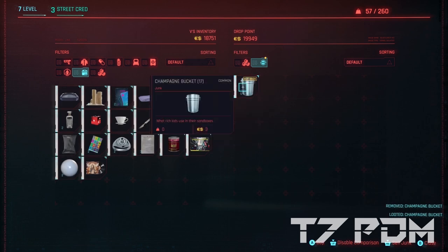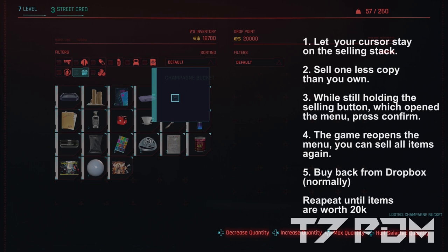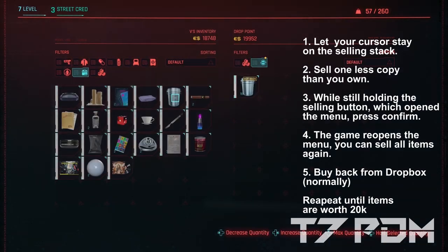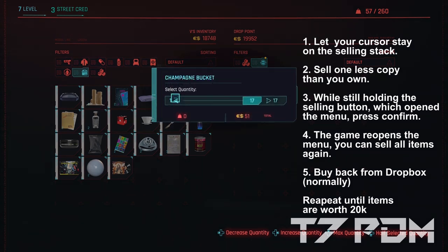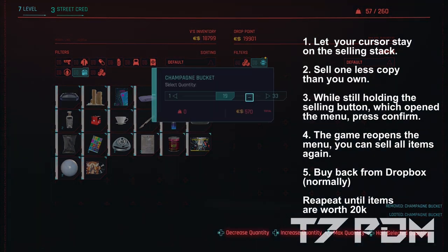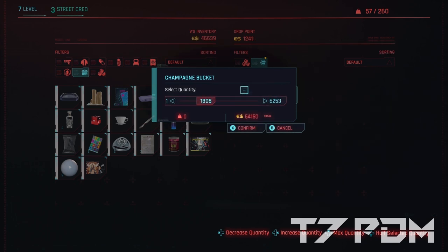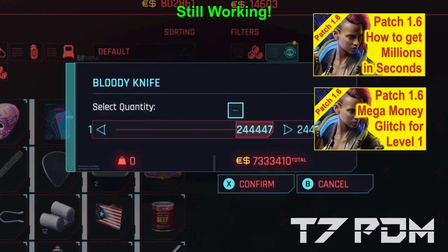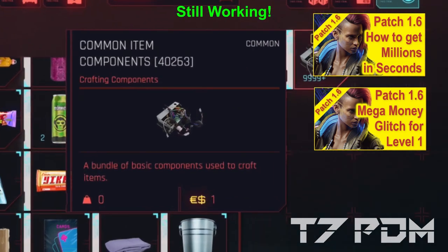So where do we get all this money so early? The answer is simple: there is a money glitch still working in patch 1.6. All you have to do is hold the sell button, adjust the amount to minus 1 than you actually own, then press confirm while holding sell — that will immediately open the menu again so you can sell your items again, then buy them back from the Dropbox. Every time you do that, you double up your items for free until they are worth 20,000 money. Then sell the whole stack, keep a few hundred, skip time, and double up again. This also works for infinite crafting material and healing items.